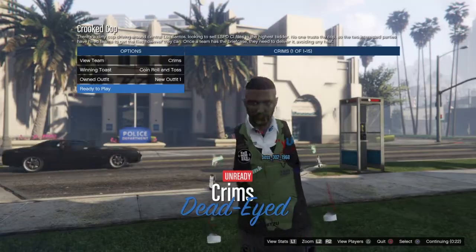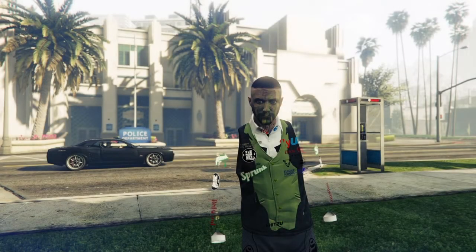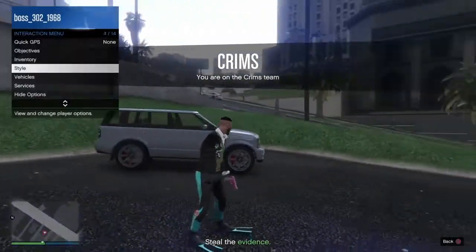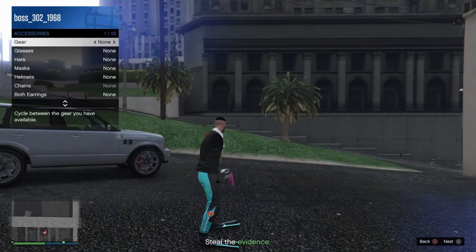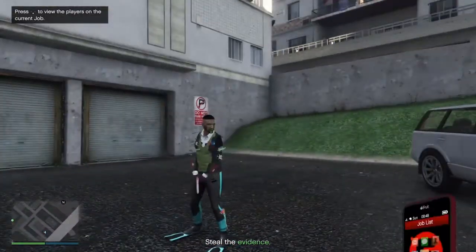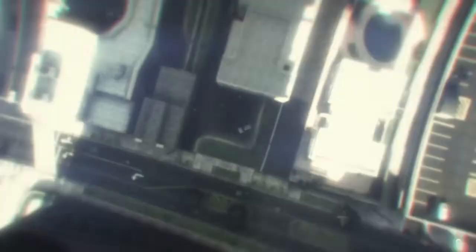So all we're going to do is go ahead and ready up. As soon as we're loading, go to the Interaction Menu, go to Style, go to Accessories, go to Gear, and go ahead and put on an earpiece or a rebreather — it does not matter. Then click on the phone, go to Job List, and quit the job. And I'll see you guys when we spawn back in online.